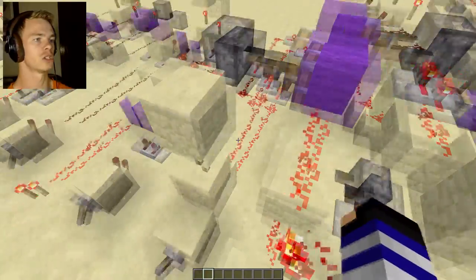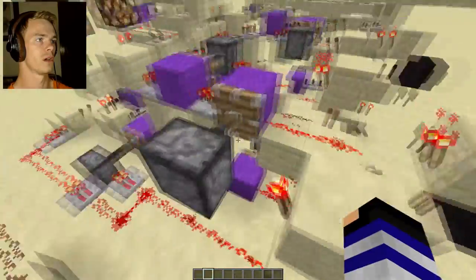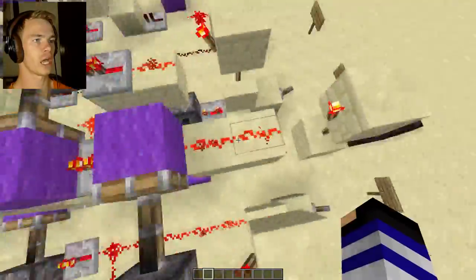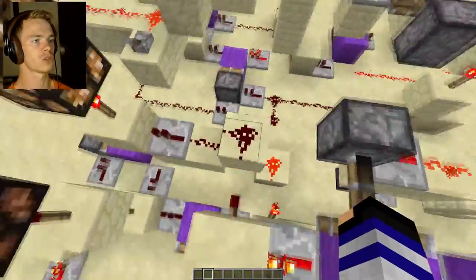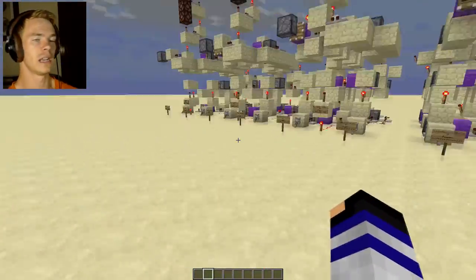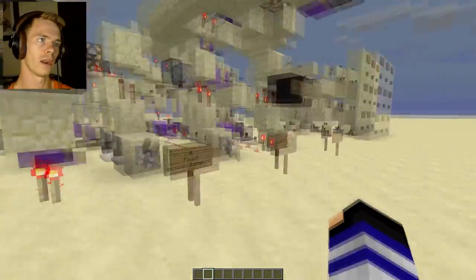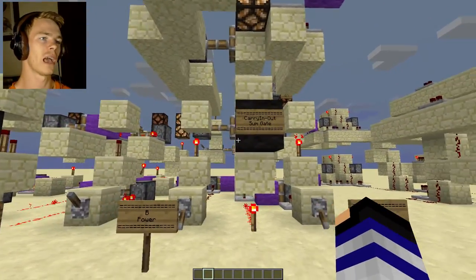Then it goes up here and says: is there two currents? What I did is I had the current build upward, right above it — and then I have my AND gate, which then comes across and goes over here and turns this on. Which is really nice. Now I'm thinking I can do better. So what did I do? I had to make a carry-in, carry-out, sum gate.